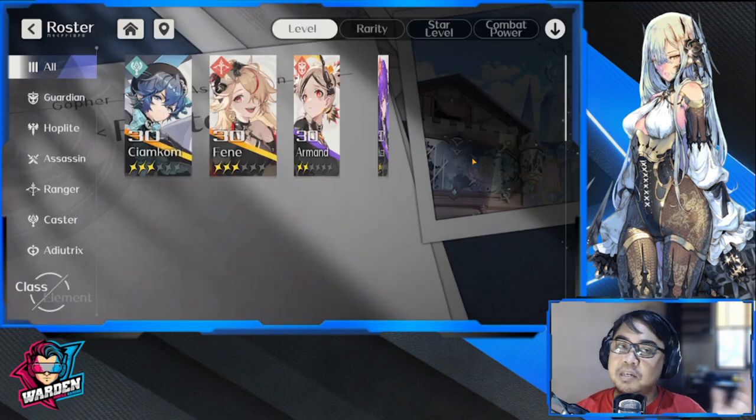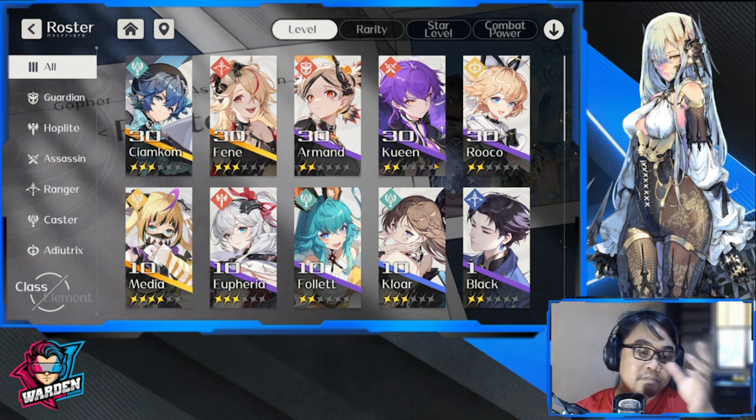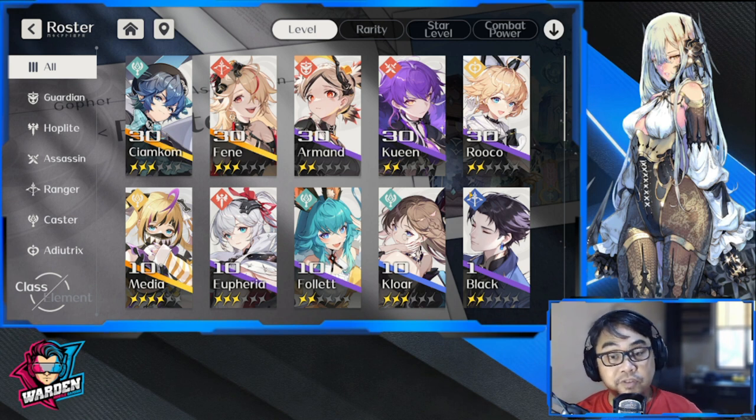I think I can push through any content with the team I have. If you have a similar or better team, great. If not — I only have Siakom as a very lucky pull. If I'd only had Fen I would still be happy. Make sure you understand what your heroes are capable of, because at this point it doesn't really matter if they're SSR, SR, or R — most of them are serviceable. Chlor is one of the best mages out there.